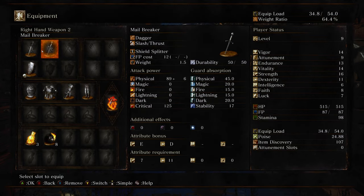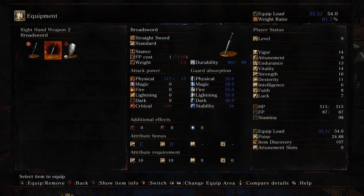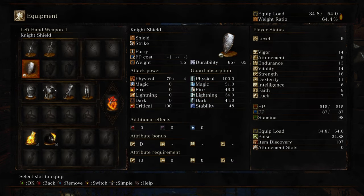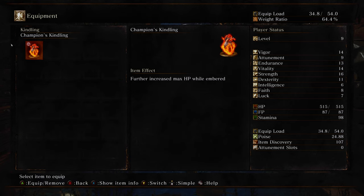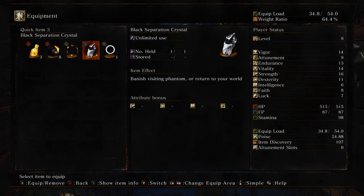I have a Mailbreaker, a Dagger, a Shield Splitter. What does Shield Splitter do? Pierce through enemy shields. And I gotta parry on the shield — I'm gonna tell you right off the bat: I do not parry, ever. We got Champion's Kindling.